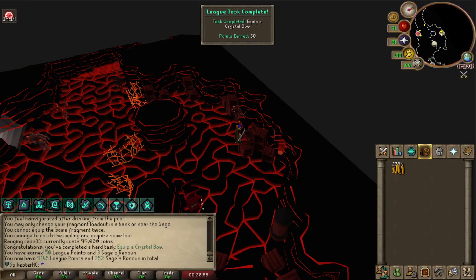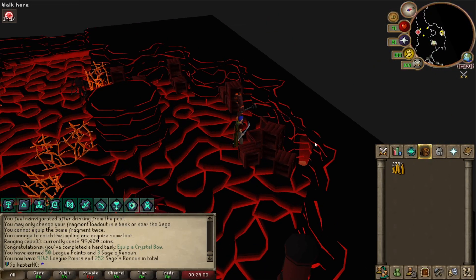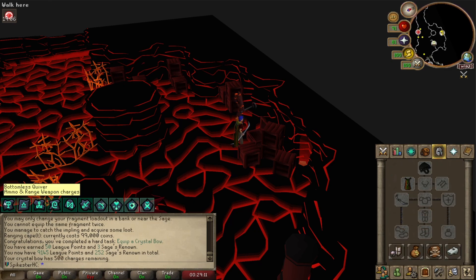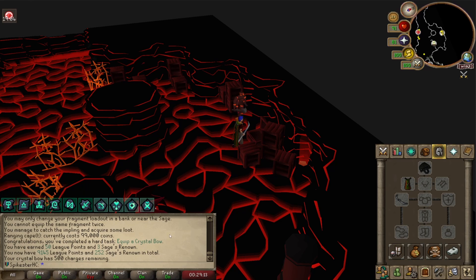Just got a task done for equipping a Crystal Bow — 50 points. This is probably my best weapon since I have the Crossbow but no bolts to use it with. I've got 500 Crystal Bow charges, and Bottomless Quiver saves charges as well, so hopefully that should be enough.